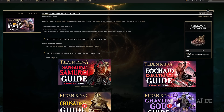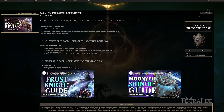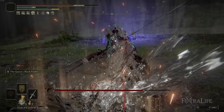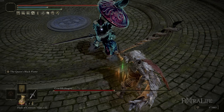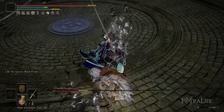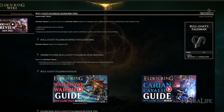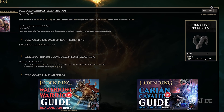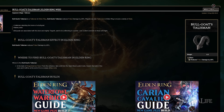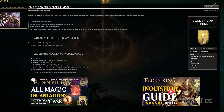The other talismans I use are the Shard of Alexander — self-explanatory, it just increases the damage of Queen's Black Flame, which you're going to be using a lot so you want it hitting as hard as possible. I also use the Carian Filigree Crest to further reduce the FP cost, getting it down to 12 FP per swing. Lastly, I use the Bull-Goat's Talisman for a further poise increase — this gives 33% of your poise, so with Bull-Goat's armor at 100 poise plus 33 you get 133 poise, the most poise available with armor and talismans.